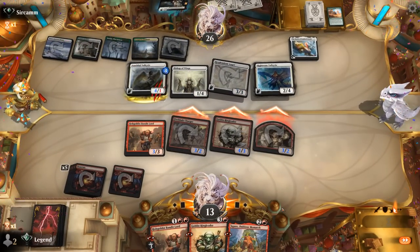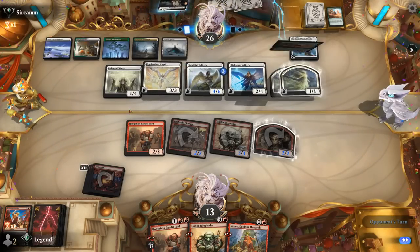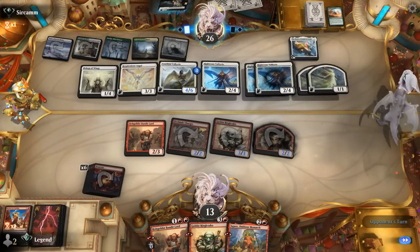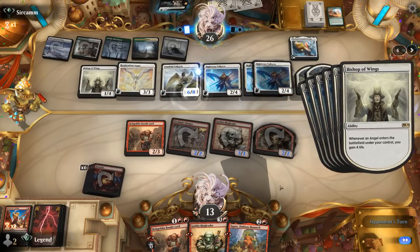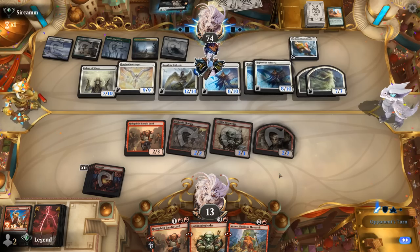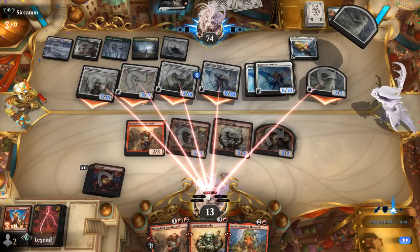A couple of Angels die, getting replacement 1/1s, and another Collected Company — finding double Righteous Valkyrie. We put up a fight, and if they didn't have a backup Company we might have gotten another turn, but that's the power of Green-White Angels. GG, onto the next one.